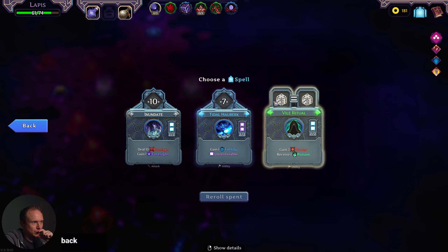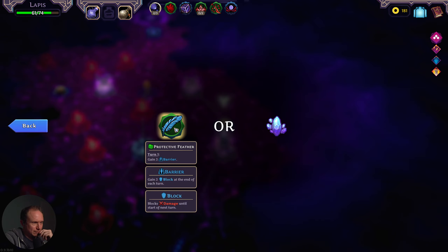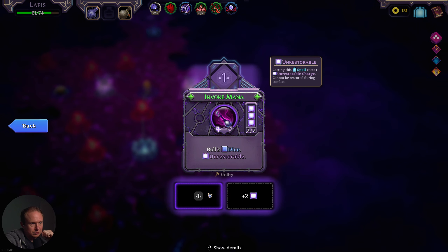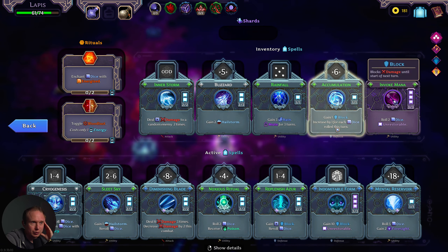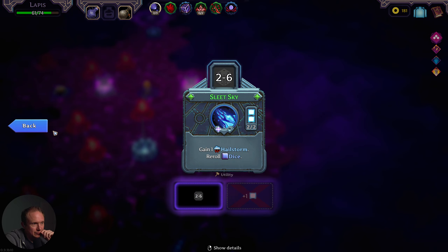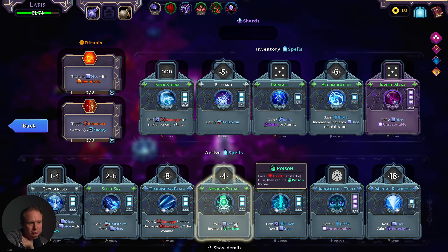I think we look for better. I want to do a Vile Ritual run at some point — it is very good as well. Turn one, gain three barrier, gain three block at the end of each turn — that seems really good. So this is three times we can roll two dice. It doesn't re-roll the die, so it's not as good as Sleet Storm from a Cryogenesis perspective. I don't think we have space for Invoke Mana. What else do we have that's upgradable right now? We've already done Diminishing Blade.